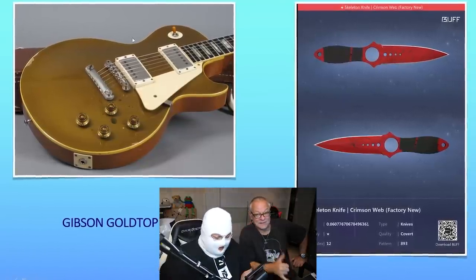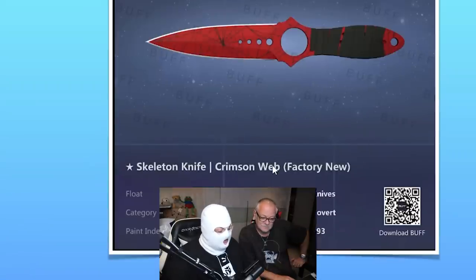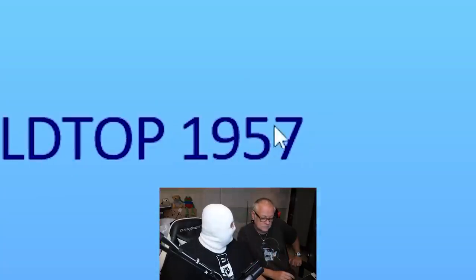I knew you would put some guitar in here, because that's what Papa likes. And also Taiwanese prostitutes. Gibson Gold Top 1957, or a skeleton knife crimson web factory new. I think Linda, the sneaky fox, put this skeleton knife in because this is the one I used to own — the number one float. The skeleton is gonna be between 5,000 to 8,000 euro or so. I can't remember exactly. My answer is: Gibson is more expensive.